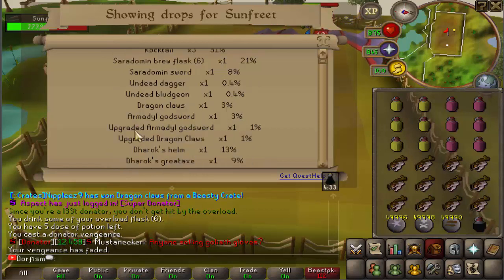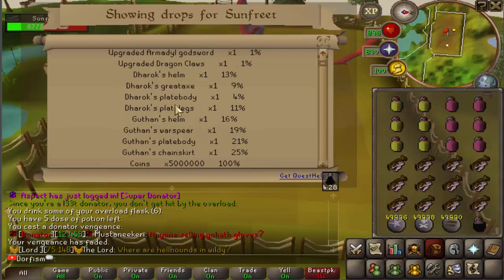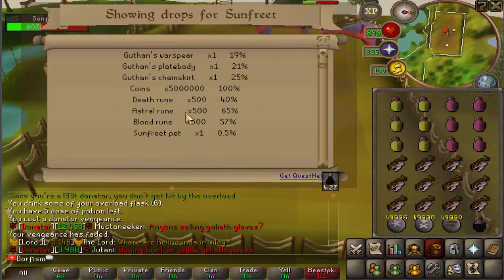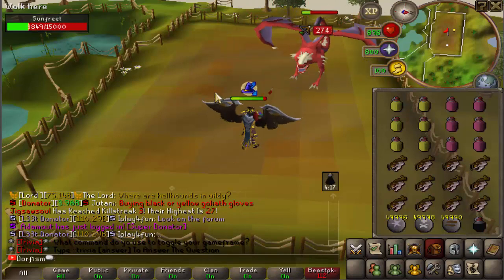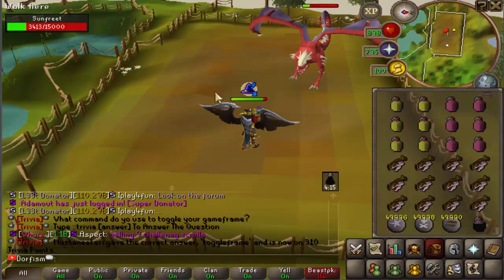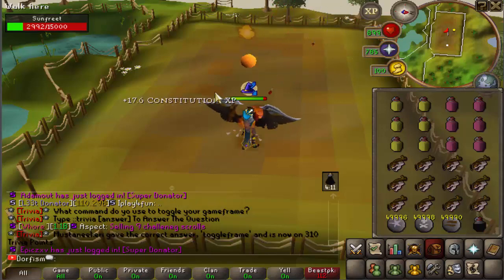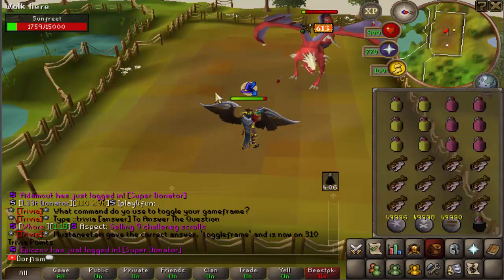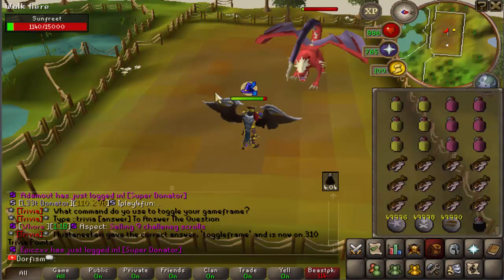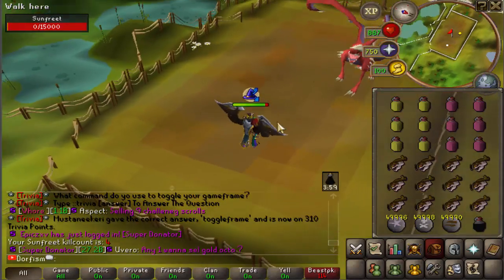Upgraded AGS is 1%, upgraded dragon claws is 1%, and then we can get a bunch of DH and Guthan's gear and stuff, some money, and the pet is 0.5% as well. I thought this would be perfect for loot-from videos on the weekend because we get double loot. You'd have to keep that in mind — you're not going to get the loot I get during the week. On the weekends you do get double loot from any monsters, definitely not in PK, but from monsters you can.